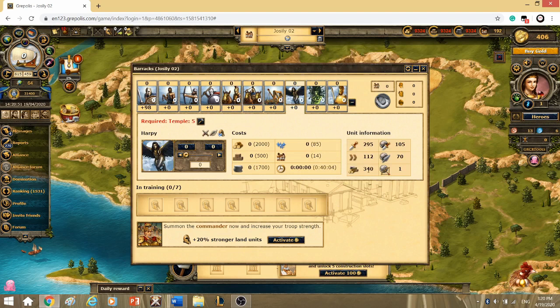We can see that Harpies are way more efficient for carrying loot. If you're looking for looting cities quickly, Harpies are way better because they're faster and they can carry more loot. And for the third troop type, it's the distant category.